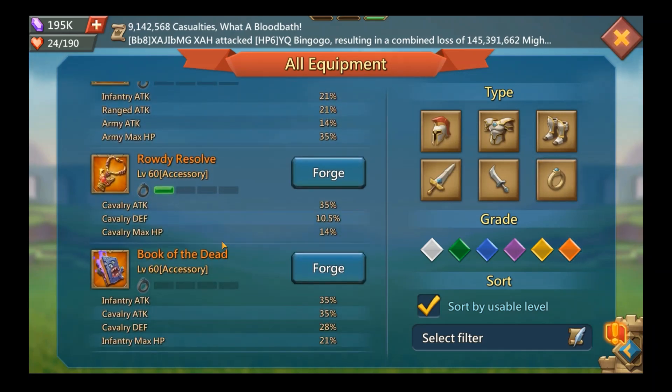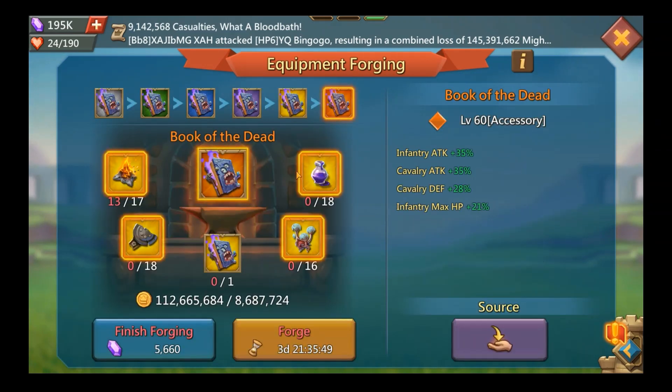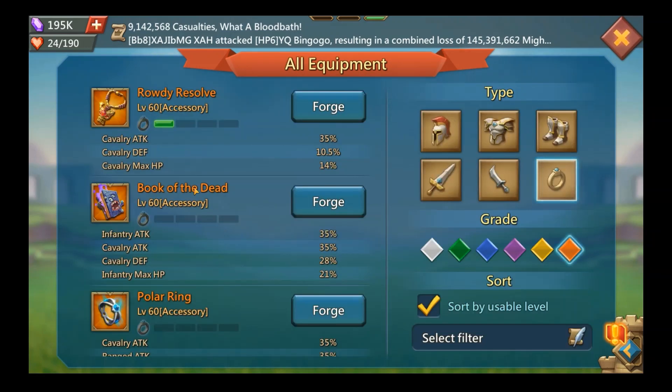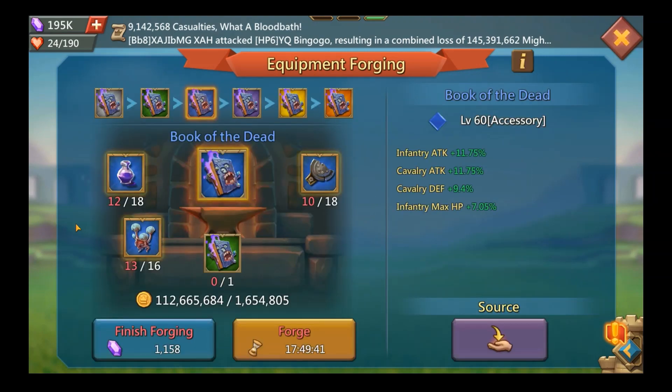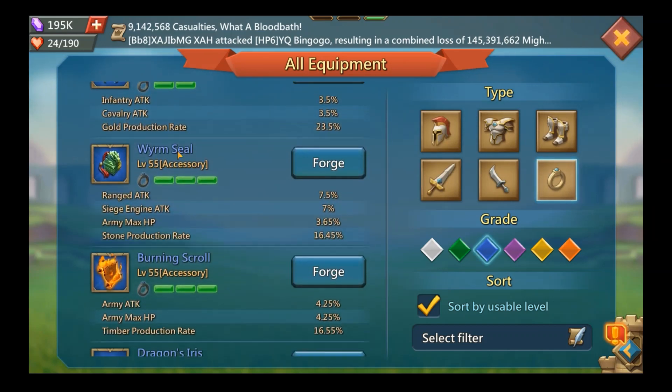Another option: the Book of the Dead is actually a lot easier to forge than the Polar Ring, because you can get its rares from the Monstrous Crate, which comes from the Exchange Extravaganza rewards. So you could have a gold Cup, a gold Ring, and a blue-to-purple Book of the Dead — and by the time your Cup and Ring reach mythic, your Book of the Dead will be pretty high level too. It's a good option.